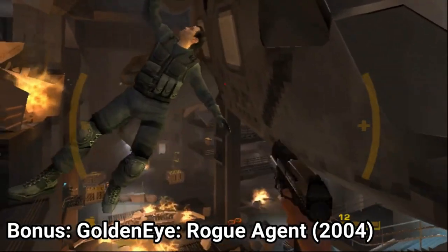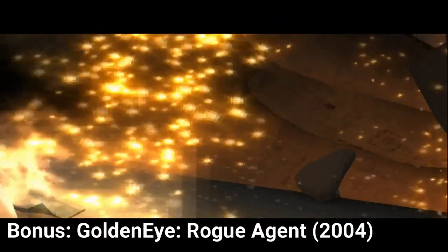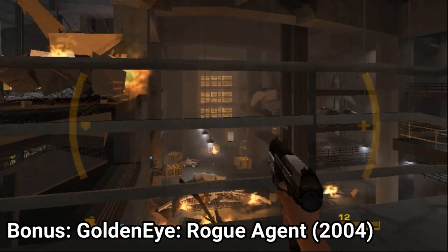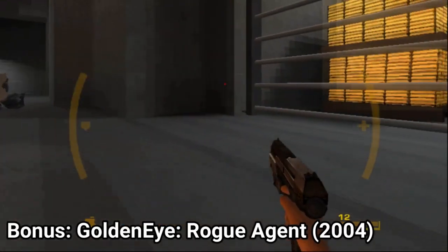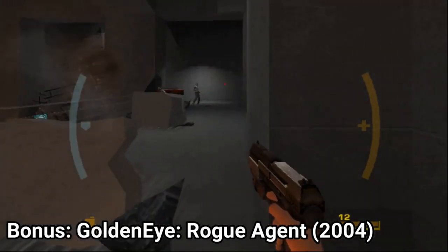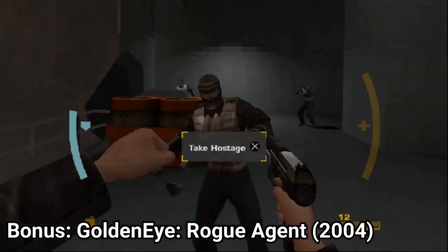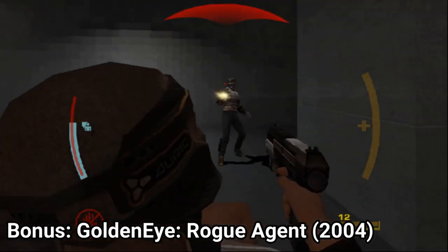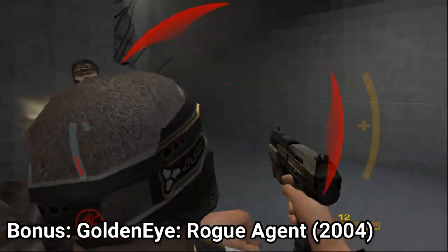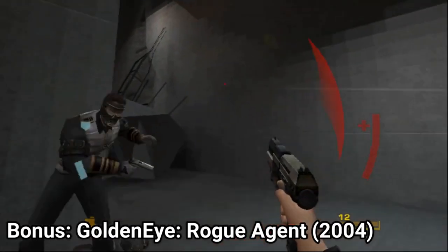GoldenEye doesn't have James Bond as a protagonist, but rather GoldenEye, a former MI6 agent who now works for Goldfinger. The game feels like a cash-in. The controls are clunky and the game doesn't spice things up — there are no vehicular levels or quality action like in Quantum of Solace. It's just running and gunning, and even that isn't well made. The whole campaign has to suffer as a result. I didn't like the game — it's pretty disappointing.